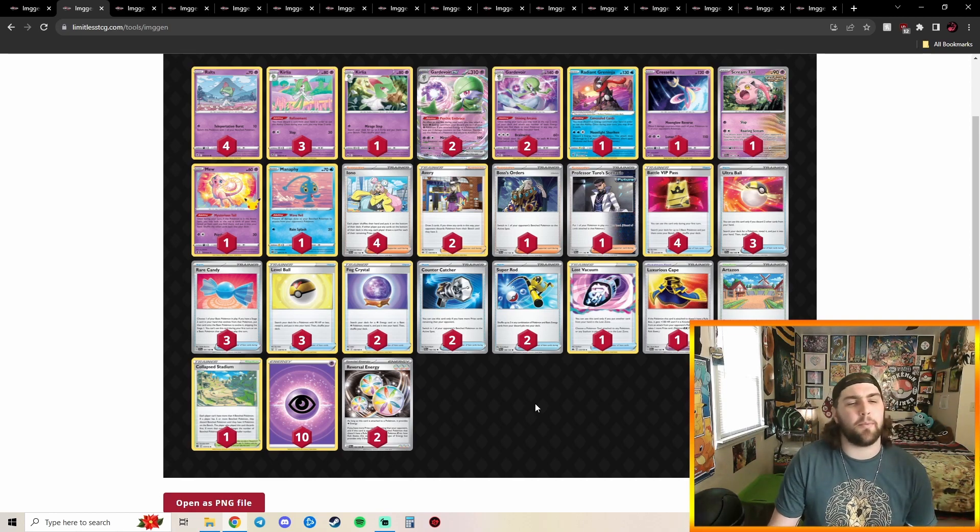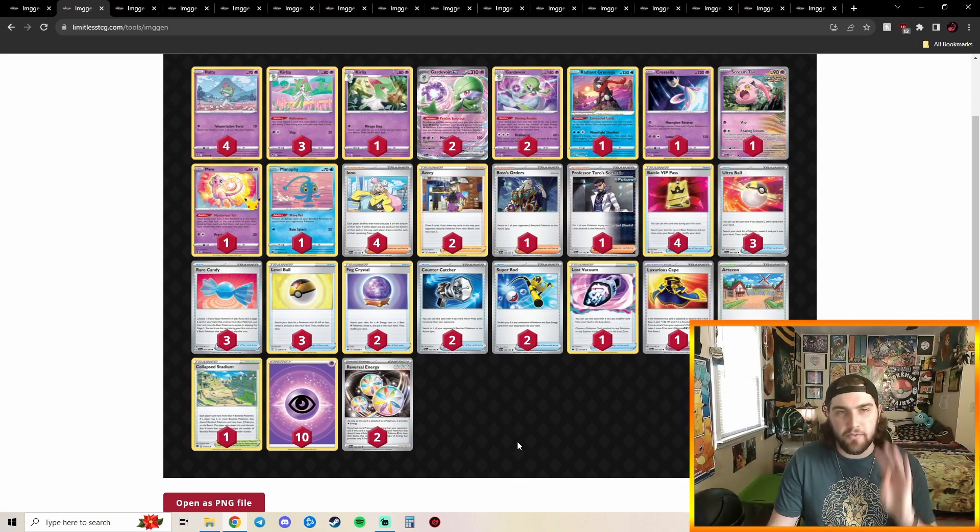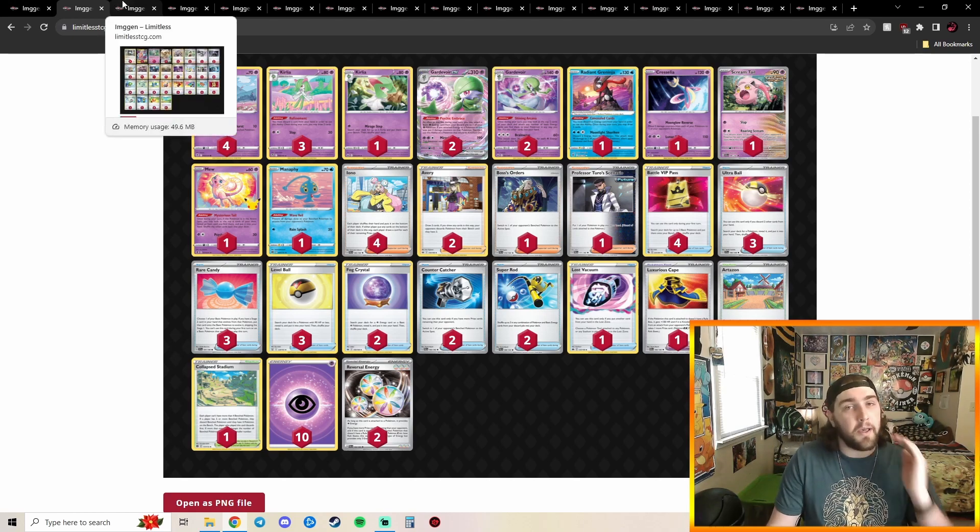I like the Mirage Gate Kirlia, I like the Jury Escape to make your Screamtail even bigger, and the double Avery is really good. I love that they're playing 4 Iono in this deck. I saw a lot of lists where people were cutting Ionos for Averys and I'm like no — 4 Iono, please. Don't cut Ionos for Averys. Play 4 Iono and make room for 2 Averys somewhere else, which this person did.